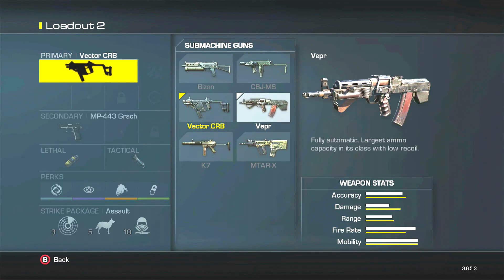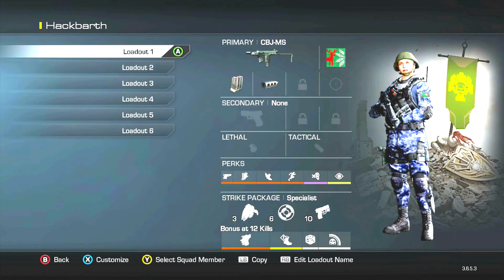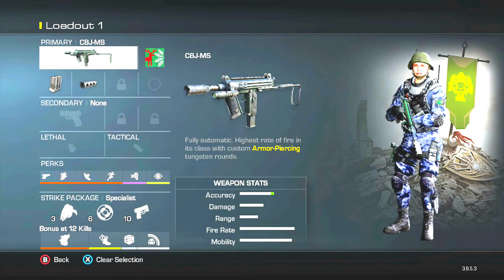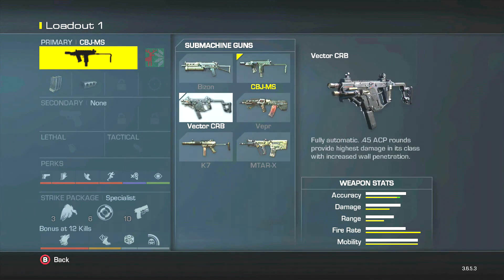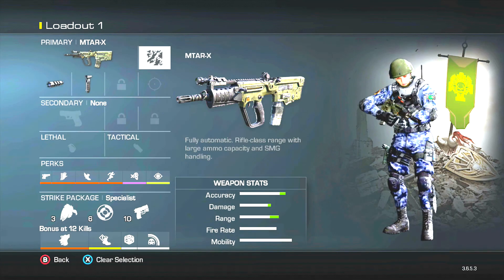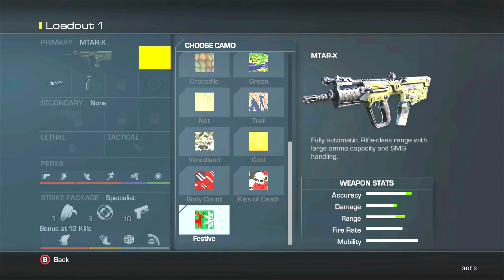You're also going to make the same class but with the MTAR instead of the CBJ. This is going to be your quote-unquote good class. You want the same perks but with the MTAR with a muzzle brake and a foregrip, because that's a pretty standard class you would be using online.